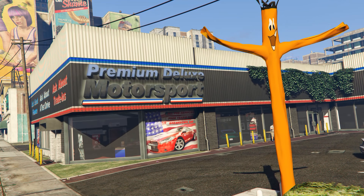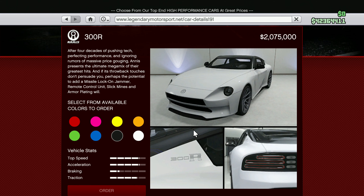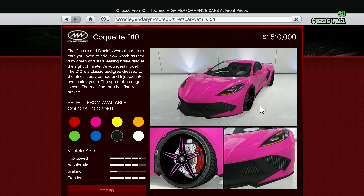You can also get 40% off hanger properties, hanger upgrades and modifications, the Coil Cyclone, the Lampadati Visorus, the Enus Stafford, and the Coquette D10. The Premium Deluxe Motorsport showroom vehicles are the Penult Lacrosse, the Benefactor Buffalo EVX, the Annis 300R, the Coquette D10, and the Grotti Visione.